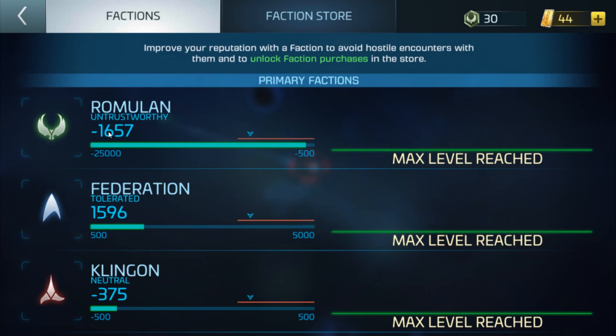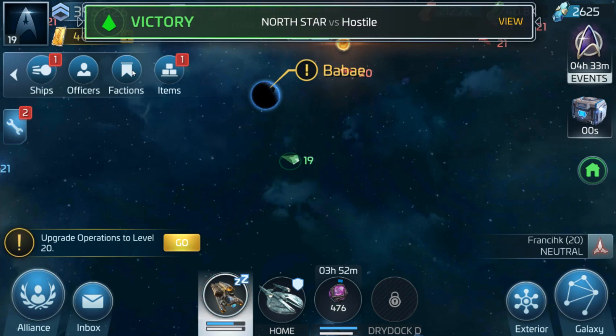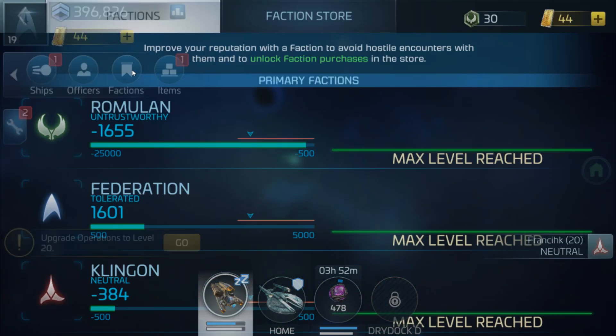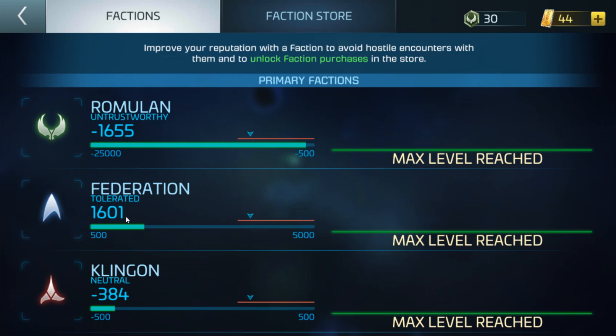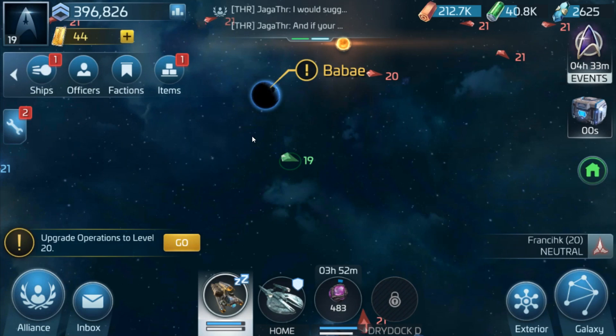It's going into attack — let's just double check: 1596 Federation rep. And now we attack. I should get five rep for that. 1601 — there we go. So for a level 20 enemy I would get five rep.